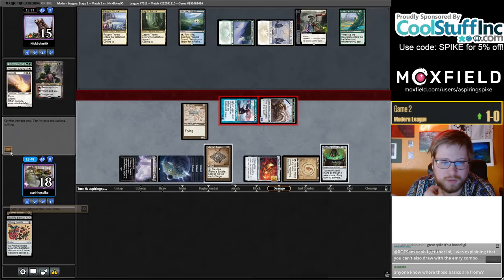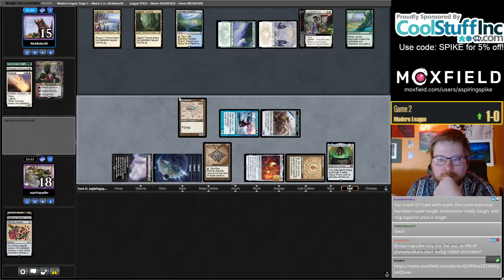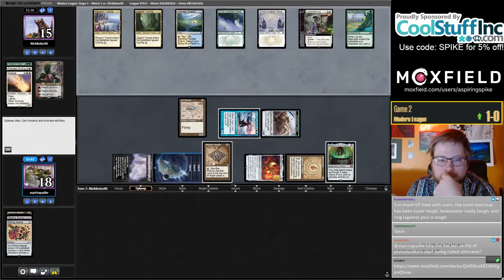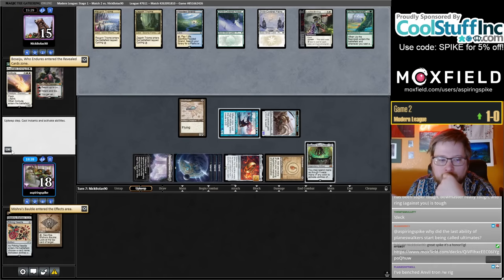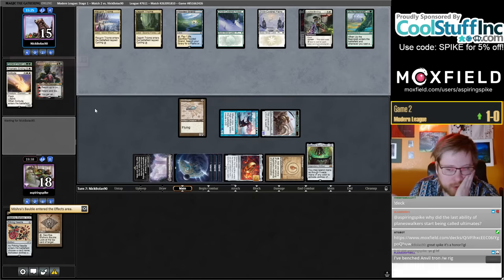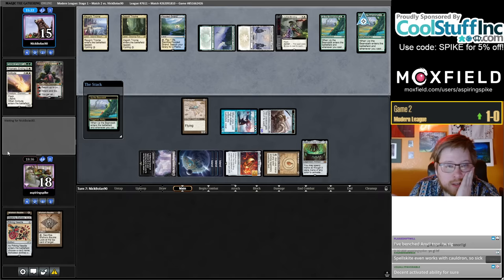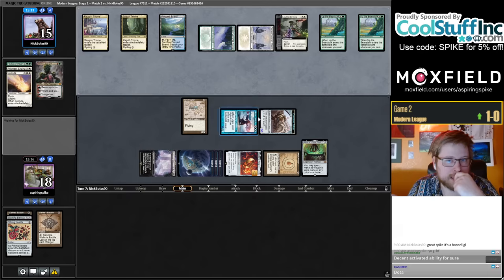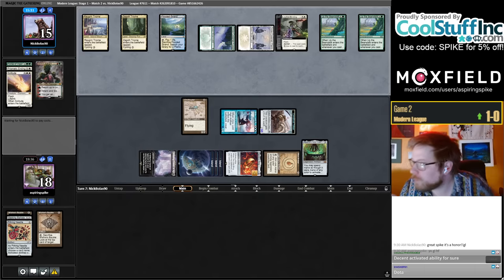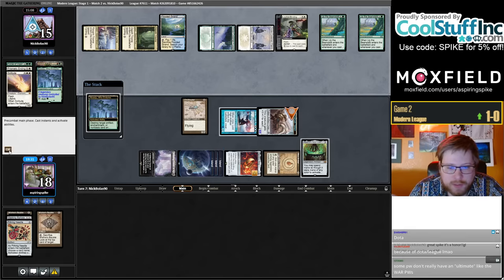Okay, Ren and Six down. I'm going to Bobble them in their upkeep to keep the Cauldron activated ability up. Why did the last ability of planeswalkers start being called ultimates? I don't know. Okay, Basaju can kill my Cauldron — be okay. So there's Misty, Basaju, then two mystery cards. They must have drawn Basaju just now since they didn't cast the second Bean last turn — they should have, right? What am I missing? Okay, just main phase this, sure. Plenty of lands for Besiege.